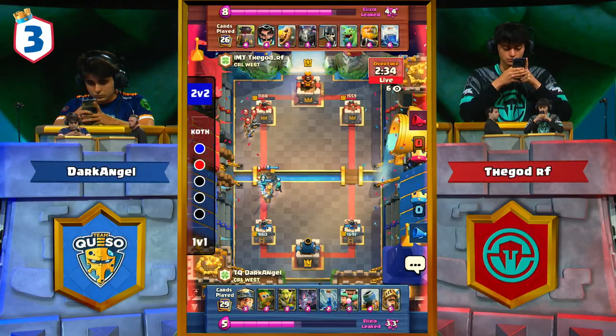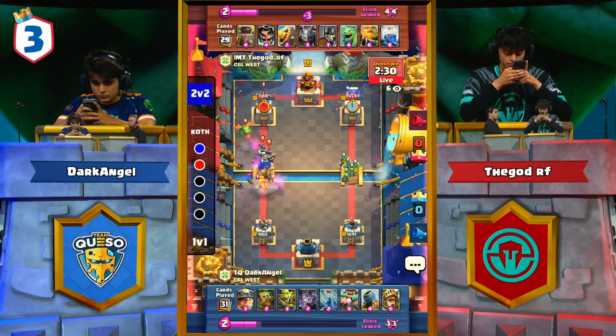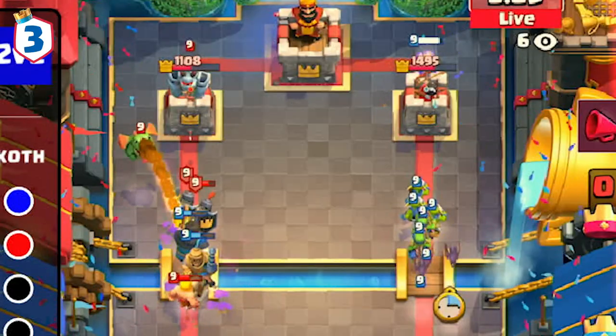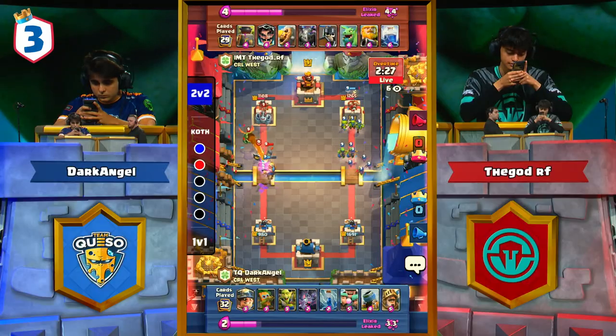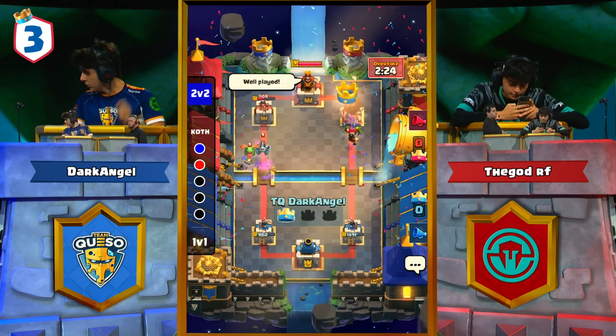In a game against two elite players, it's not enough to just make pro plays — it's important to capitalize on your opponent's misplays. In this instance, the God RF over-commits with the Mega Minion in the left lane, making it so he has to wait for more Elixir to play his Electro Wizard on defense.